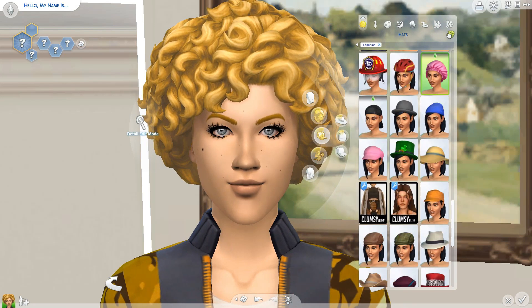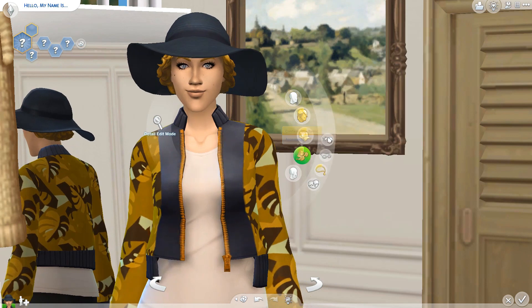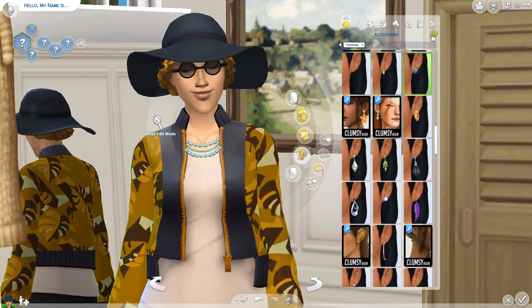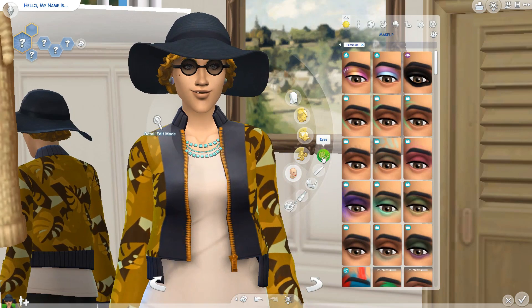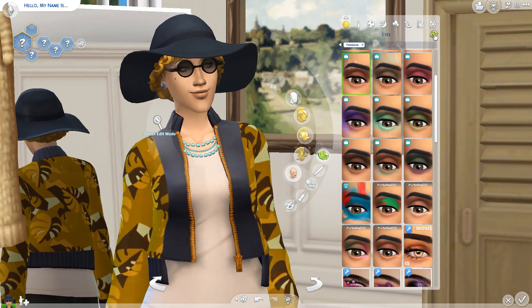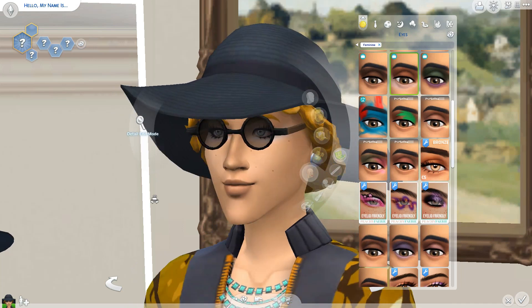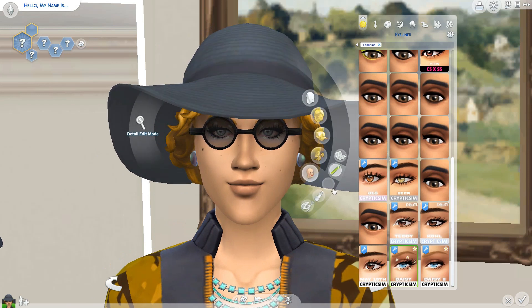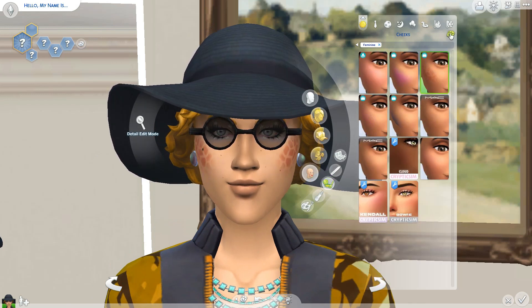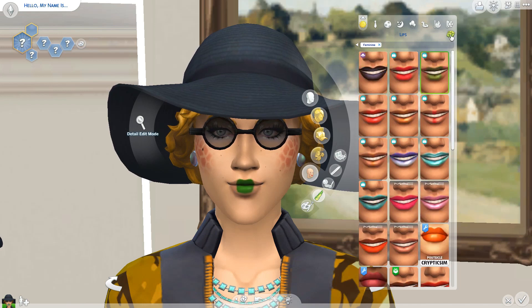I'm going to test out hats and see what we get - okay, I'm not mad at that, I feel like we can work with that. Then we'll go ahead and do the accessories as well - honestly I'm not mad about that. We can also randomize makeup; I don't know how much we're going to be able to see under her glasses, but that's interesting - she looks like she didn't blend her concealer out. She got the daisy eyeliner, which is cute but probably won't go well. Now we are part mermaid.